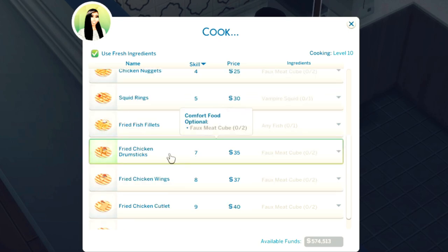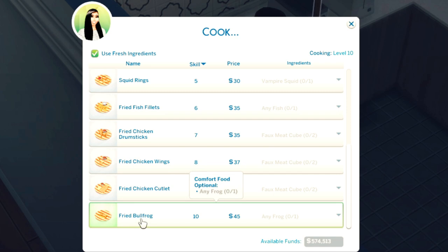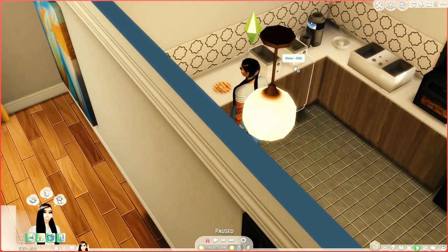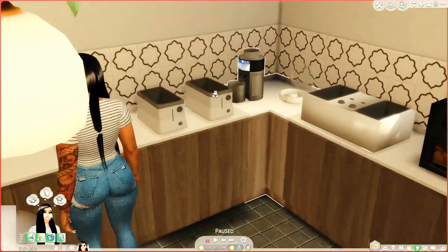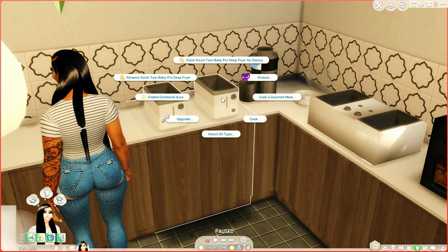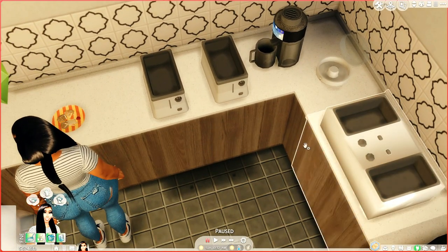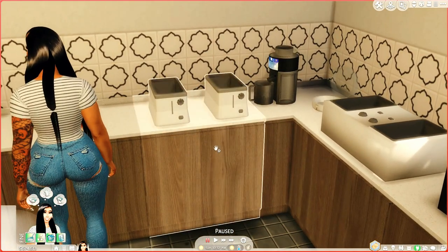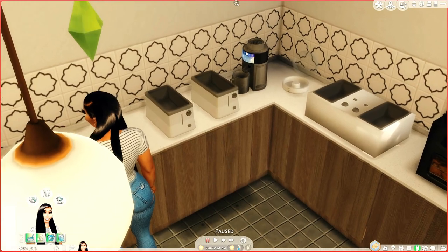She can cook apple rings, onion rings, and she'd need the ice cream machine to make fried vanilla ice cream. Also chicken nuggets, squid wings, fried fish fillets, fried chicken drumsticks, fried chicken wings, fried chicken cutlet, fried bullfrog — okay. So she can make a lot of things. This comes in two different types: a big type and a little separated type with two bins.